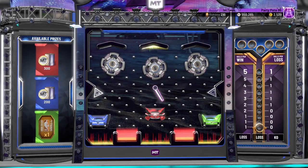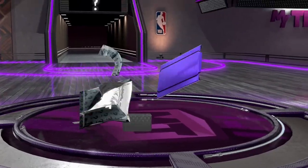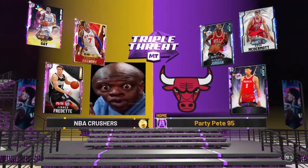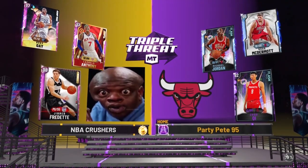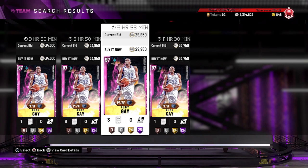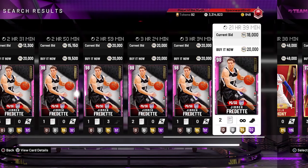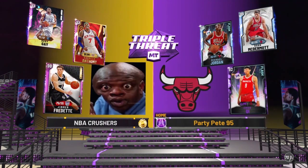On to the reward board — nothing special, a couple of MT spots and a token spot. Where it's at this weekend is Triple Threat Offline with those mystery packs — we've been accumulating a ton and planning on ripping through those Sunday night. Second game with a less sweaty lineup: Campus Legend Jimmer Fredette, Spotlight Jimmy Butler, Carmelo Anthony, and Leap Year Rudy Gay. Leap Year Rudy Gay cheapest at around 30K, Spotlight Melo starting at around 50K, Campus Legend Jimmer starting at around 20,000 MT — total lineup cost about 100,000 MT.